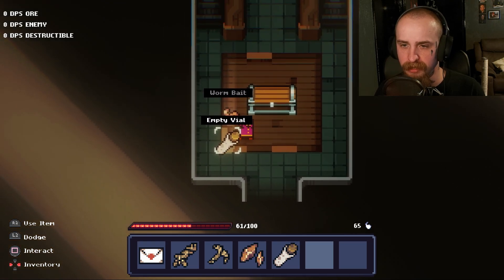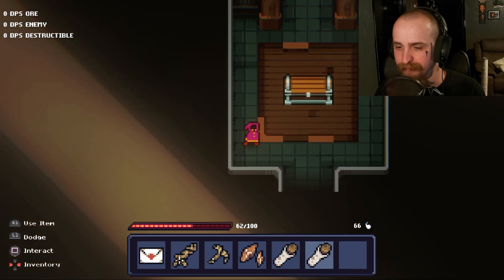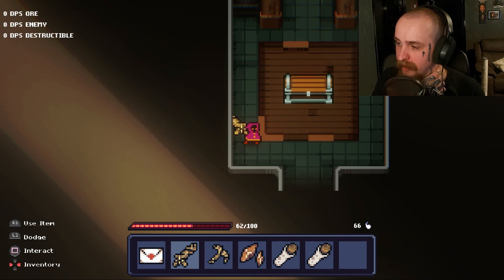All right, there we go. Used that empty vial. Worm bait — we'll take that I guess, and that. I assume I'm gonna — you've been playing Idle Slave by the way.